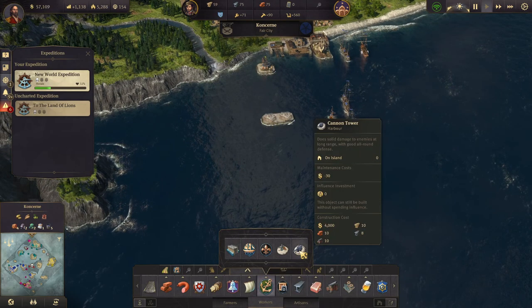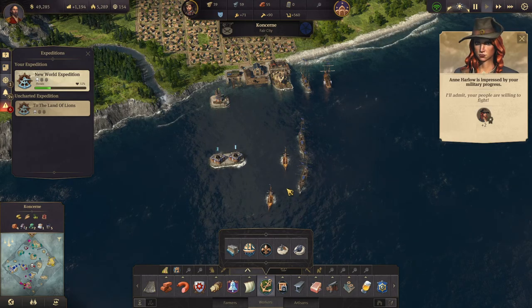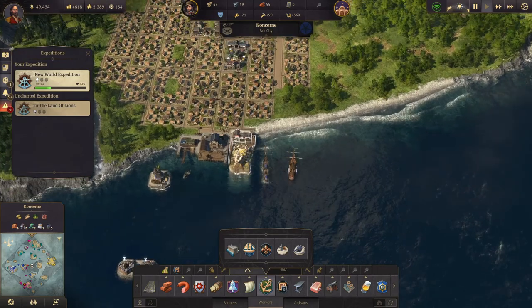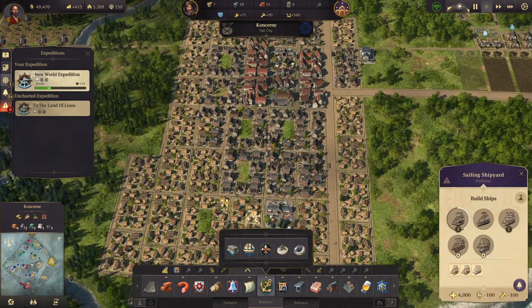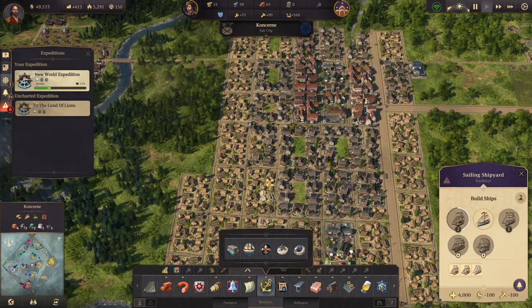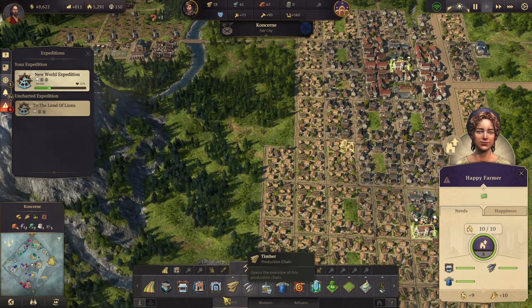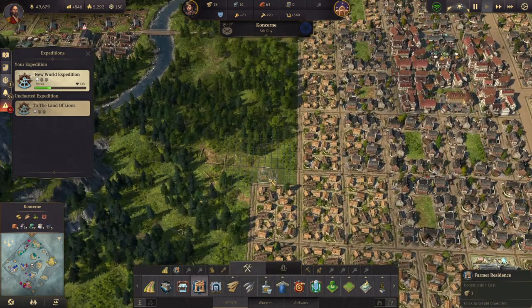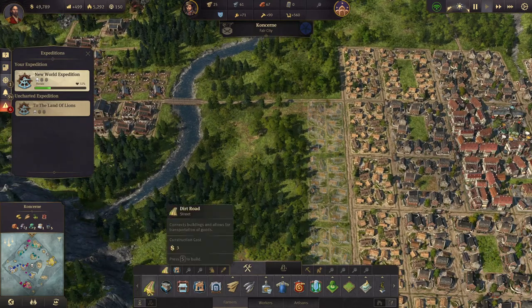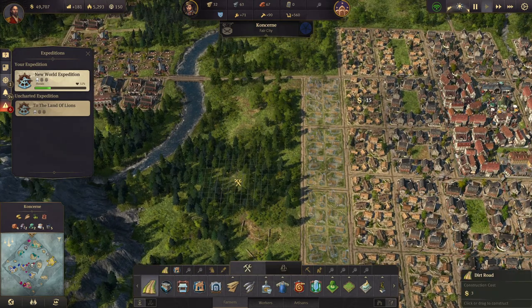We'll build some cannons out here — two of them. What's the upkeep? Maintenance cost 30 — okay, that's not too bad. Let's get two of those. That's pretty good. We can build a frigate now. We also want to upgrade some workers, but we don't actually have a lot of workers. We need to build more farmer residences. Let's put the roads in here as well and upgrade.